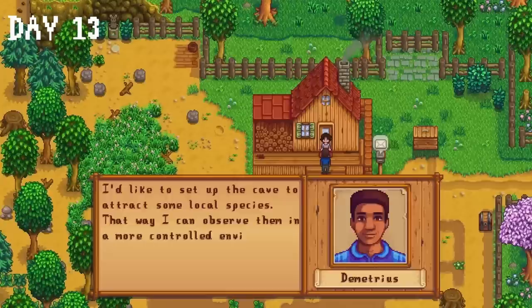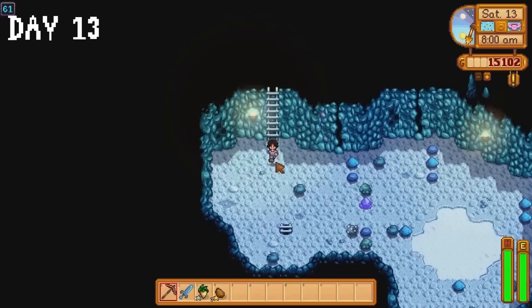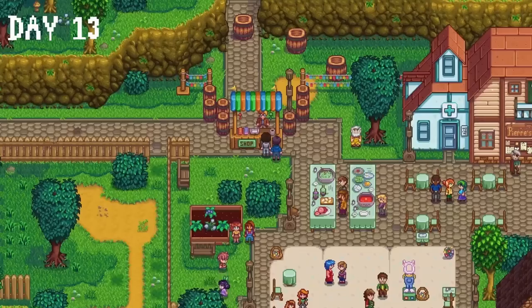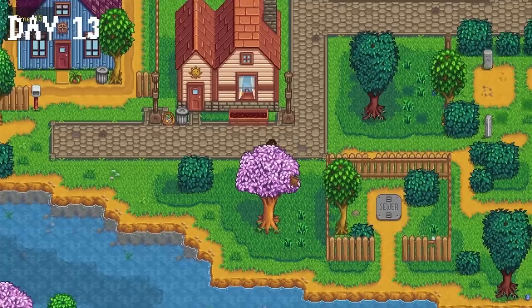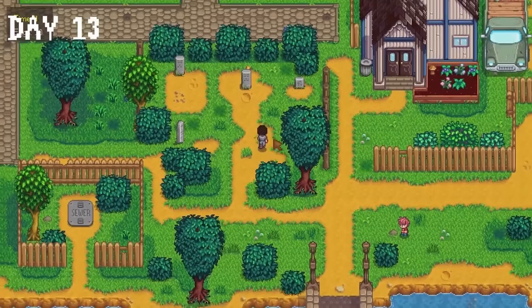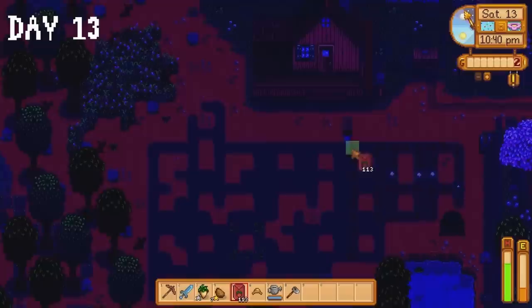Demetrius pays a visit on day 13. As always we go with the fruit bats over mushrooms. I spend time in the mines collecting iron ore, then enter the town square for the egg festival. I spend all my gold on strawberries — buying 151 of them. In previous playthroughs I sometimes chose to lose the egg hunt. Not this time. I dominated the egg hunt. The other competitors were a complete non-factor. My victory culminated in receiving the straw hat. Back on the farm I plant all the strawberry seeds before the day ends.